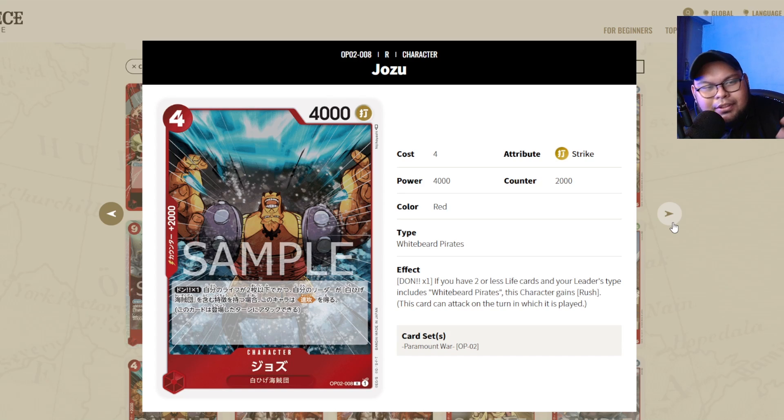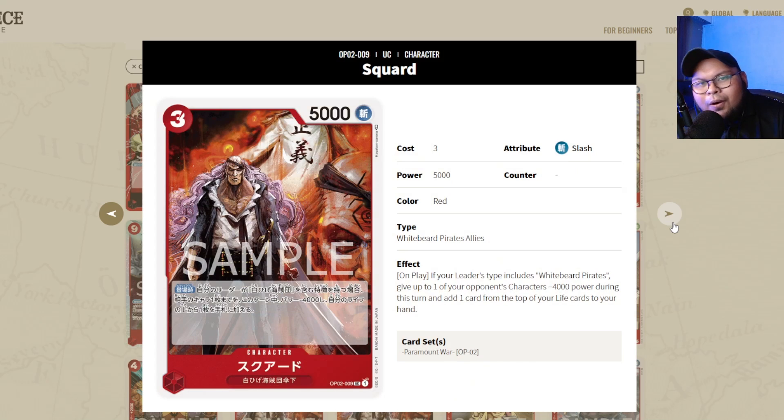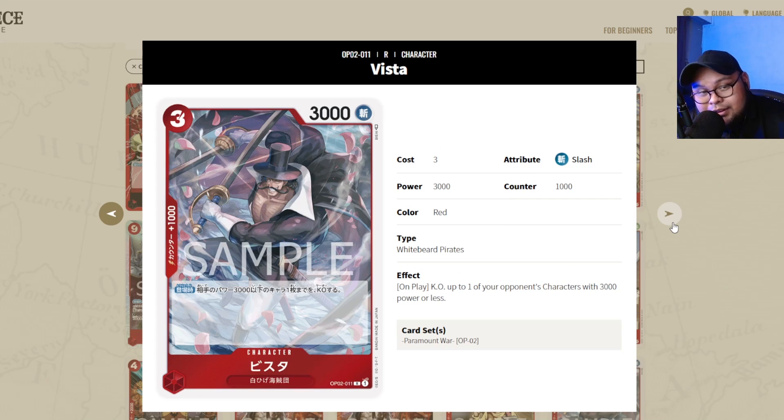Diamond Jozu is a 4-times staple in Whitebeard — you have to get it, and it can also provide rush for that final hit. Squad didn't see a lot of play early on, but later saw a lot of play for the ability to minus 4000 power to something like Sakazuki, then pair it with Vista. It's an efficient way to lower power and remove it with either a Seaquake or Vista — a staple in Whitebeard decks.